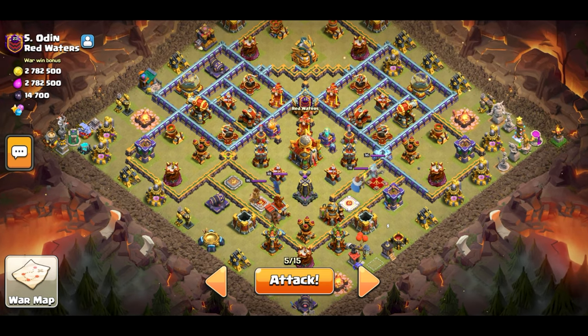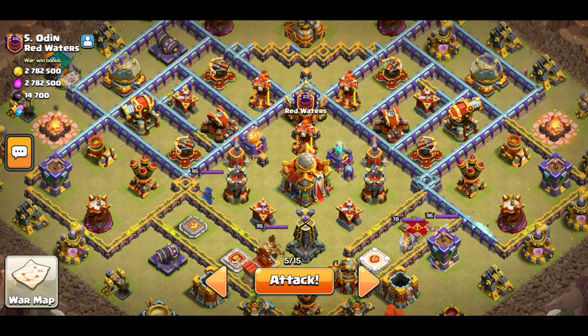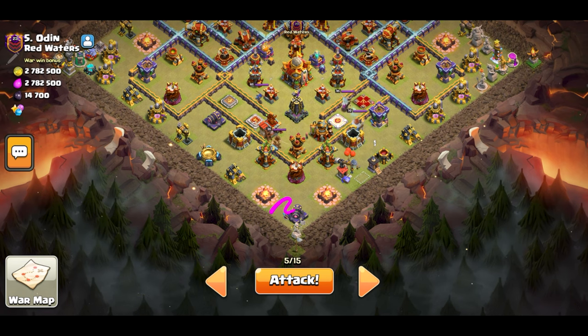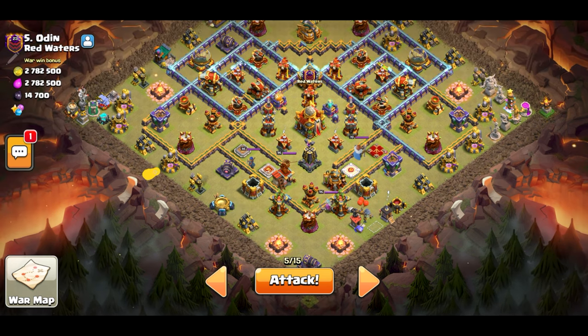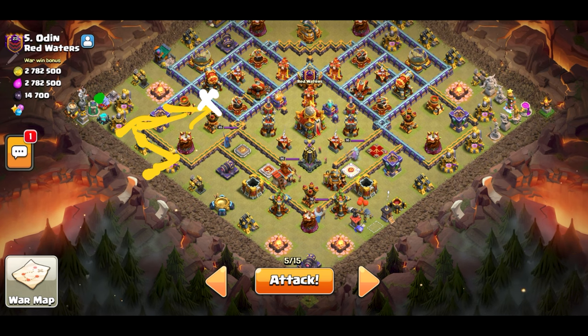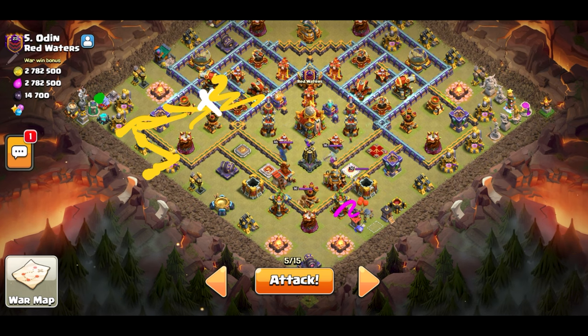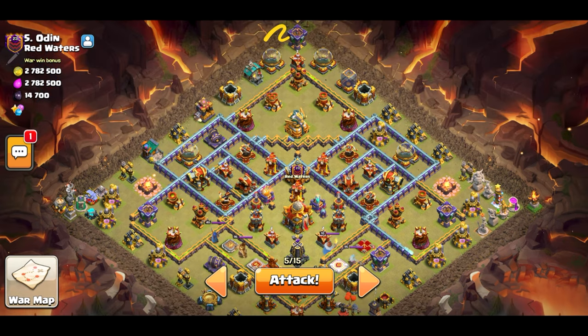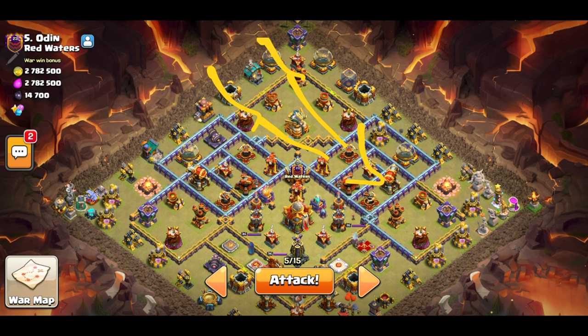This one's an interesting base. I can definitely use a Log Launcher to get a lot of value with my Queen. I'll start the Queen down here, and whether she goes right or left doesn't really matter because it is symmetrical. But for the sake of planning, let's just say she goes to the left. I'll place the King roughly around here and have him go to the left, then place a Baby Dragon roughly around here. This way the King goes inside. I can send a Wall Breaker roughly around here to take out all of this, forcing the Queen towards the inside. I can Wall Break and send a Log Launcher right behind her towards the Town Hall. And the Bacon — really simple, just send them over here so they converge and take everything out.